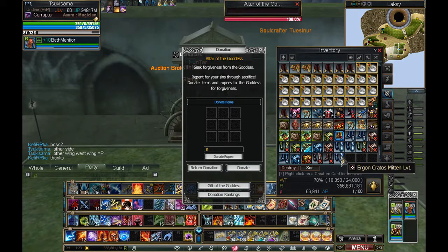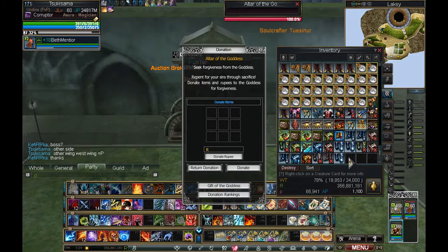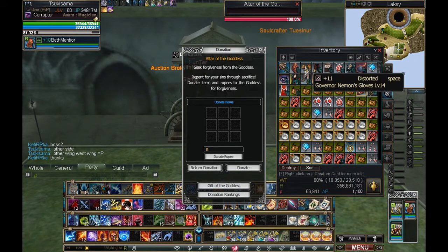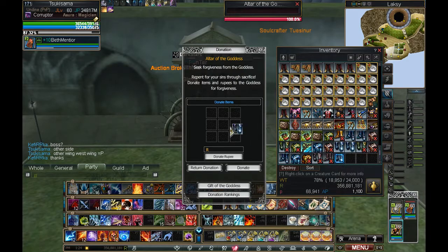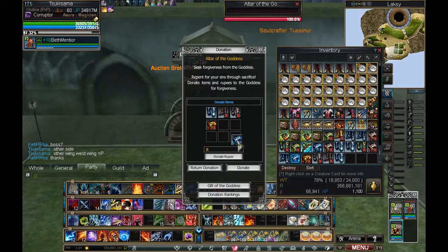Alright, so I'm going to go ahead and donate this stuff. This stuff is based off of a point system. If you go into a character, right here — this tendency, this big number — that's the number we're going to be paying attention to in just a little bit. This is a bunch of stuff that I farmed up in about half an hour of farming the library, like I explained in the rupee farming video.